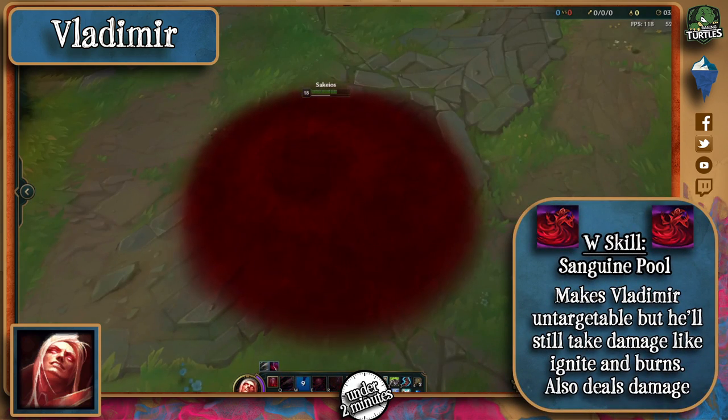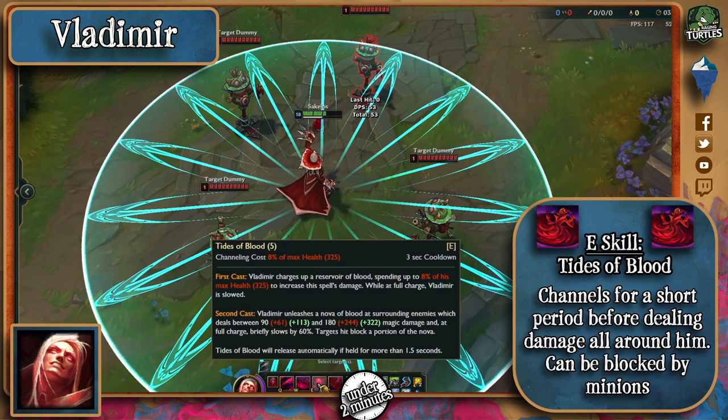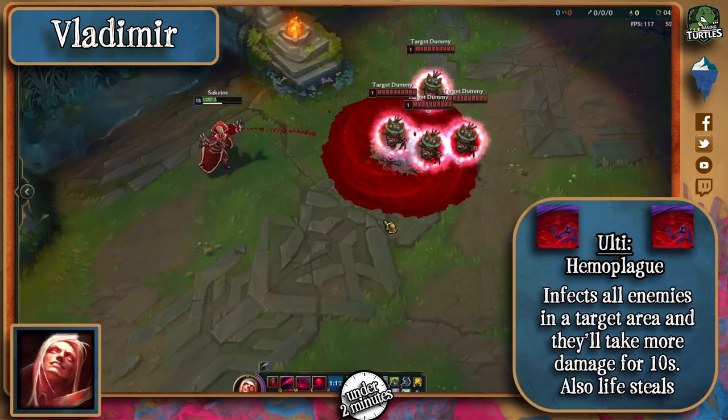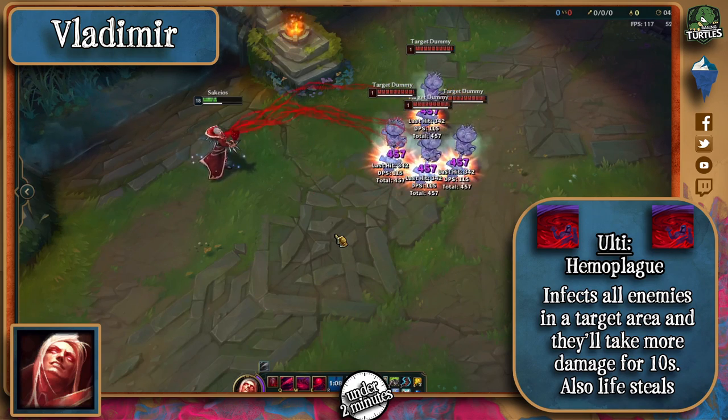His W is his annoying pool, which makes him untargetable for 2 seconds and also grants movement speed. When he first casts E, he charges for a bit before recasting it, dealing damage and slowing multiple targets. Finally, his ultimate infects enemies in an area, making them take increased damage from all sources, and detonates after 4 seconds.